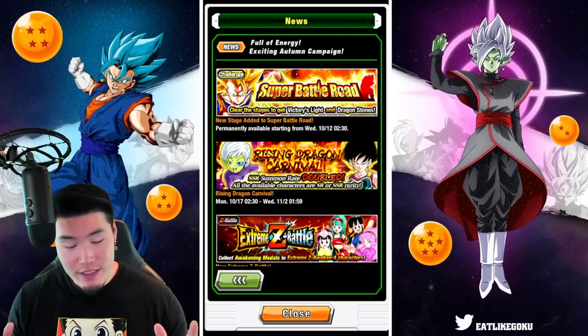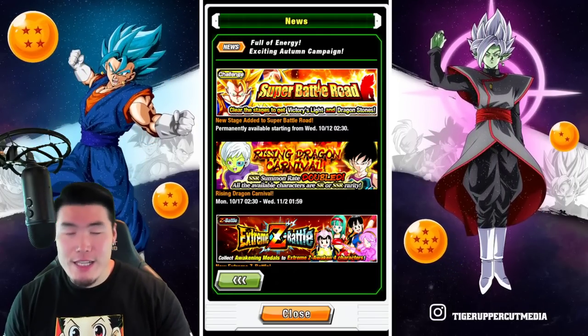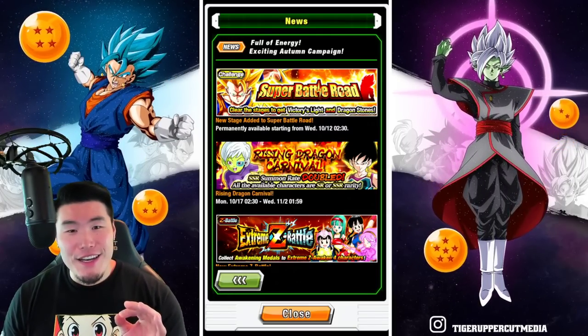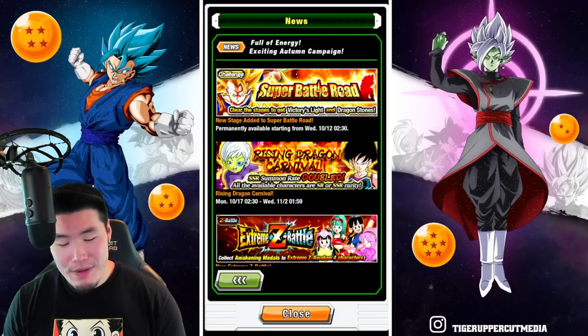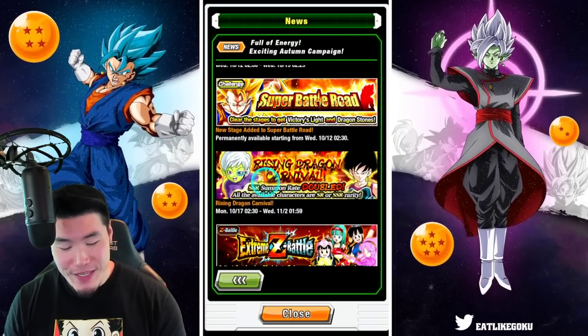I would love to pull her. I'm definitely going to break my rule and actually summon on this banner because generally speaking, I don't like summoning on Rising Dragon Carnivals. But I think I have to make an exception for these two.